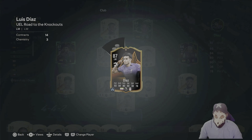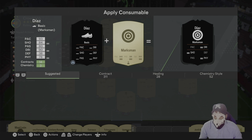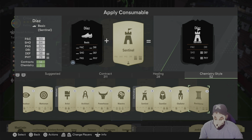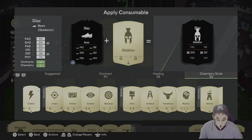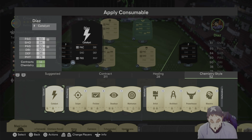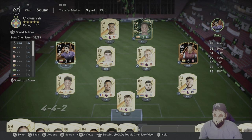We didn't put the chemistry style on it because I don't think I've got the winger or like a hawk or something like that. I don't really want to put something else, so we're gonna try the Catalyst today just to give him that max sprint and speed boost.